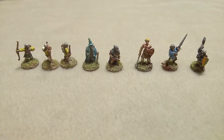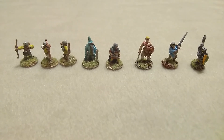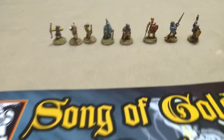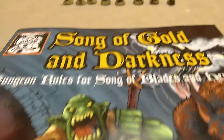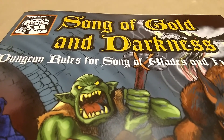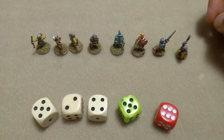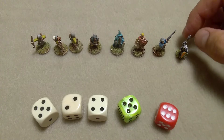Grab your 10-foot poles, Wargamers, because today we're taking miniature wargaming into the dungeon with everybody's favorite Song of Golden Darkness — dungeon rules for Song of Blades and Heroes. Before we send these heroes down into the dungeon, we're going to call it Castle Meat Grinder, an old favorite of mine.